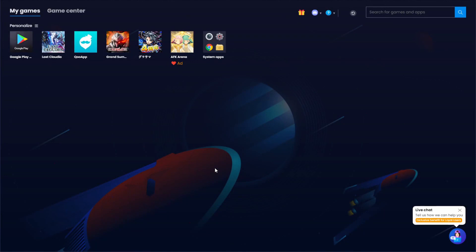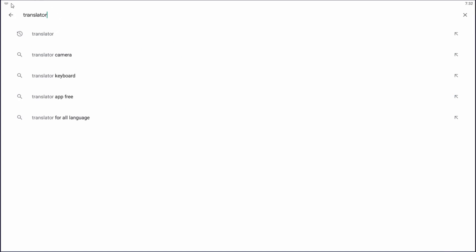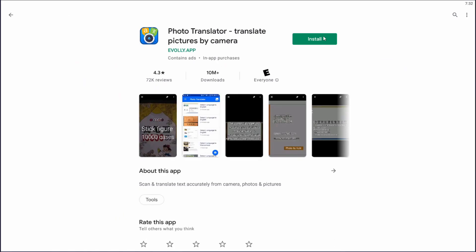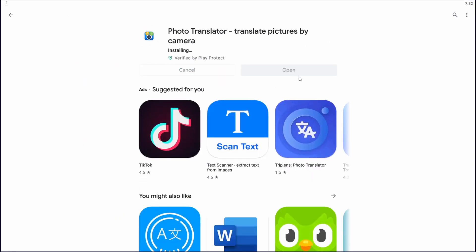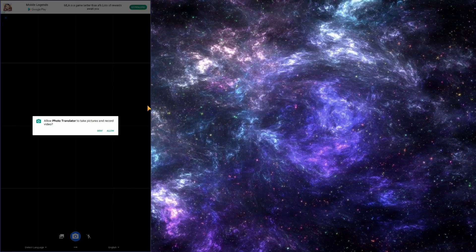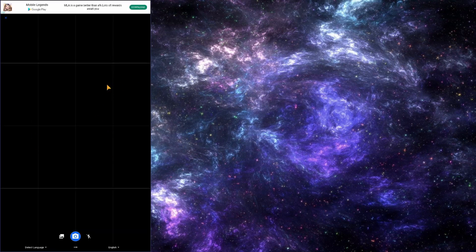I'm back on BlueStacks and I'm going to show how I translate on Android and emulator. For iOS I'm not sure what you should use — you might just have to use a photo translator app. On Android, go to the Google Play Store, type in 'translator camera,' and the one I use is the Photo Translator Translate by Camera by Everly app. Install it, and then all you need to do is take a screenshot on your phone of what you want to translate, and allow it to access your photos.